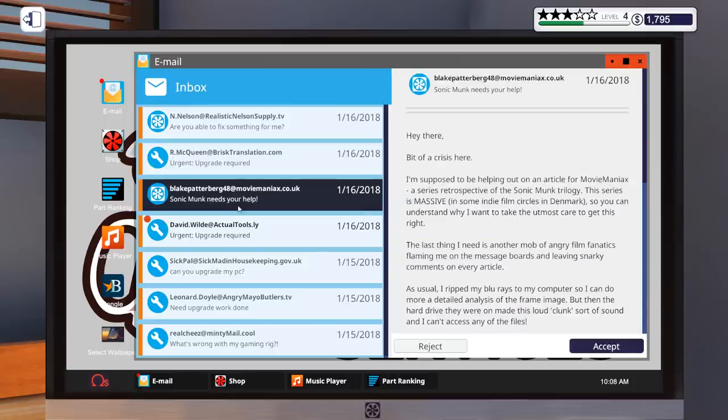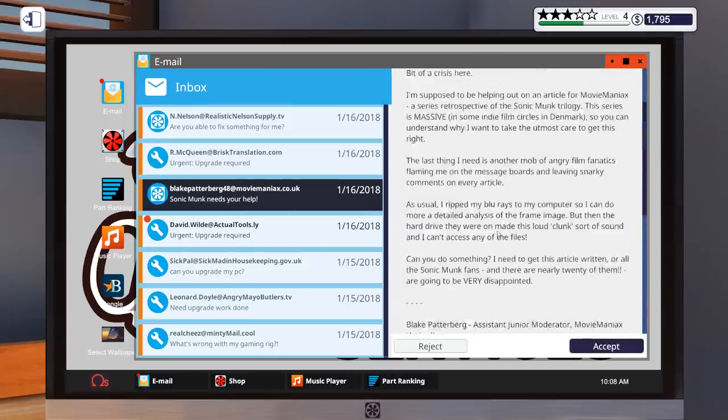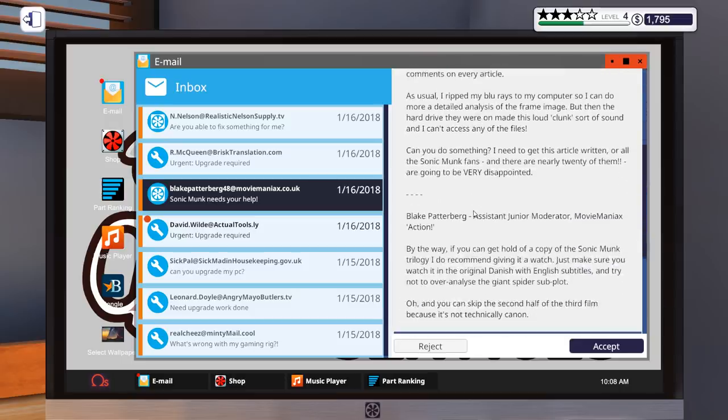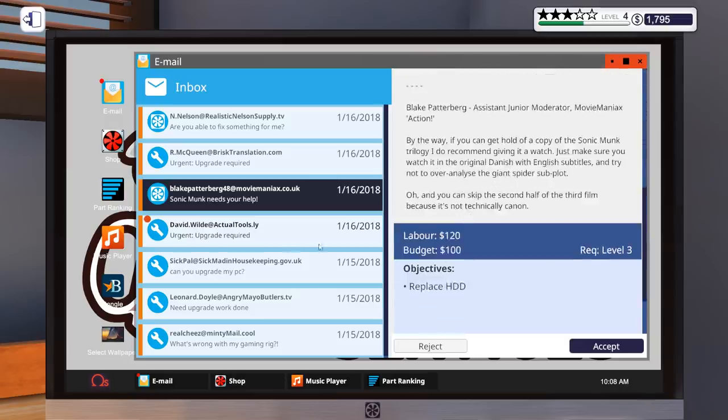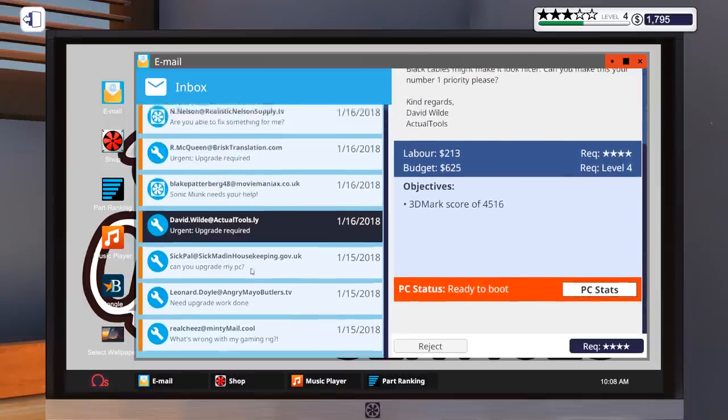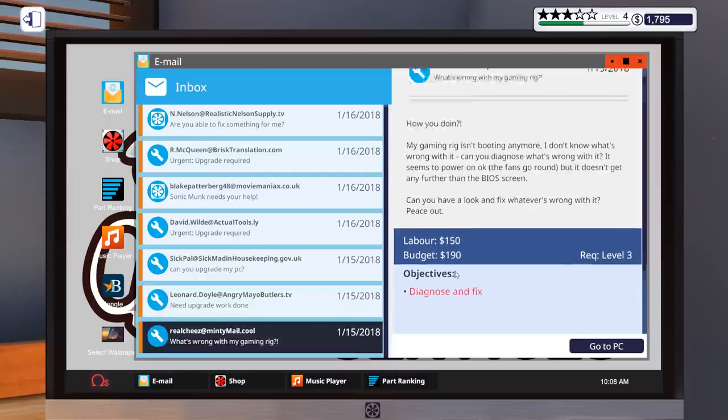There's an upgrade job, a replace hard drive from Sonic Monk, and one to upgrade to score a 3D mark. We'll check this one here — diagnose and fix. This is the main one. The reason I haven't picked up all of these is because I don't know what it's going to be.